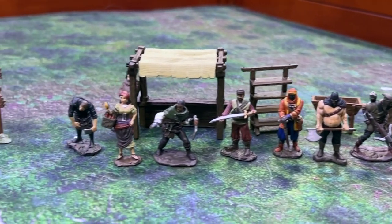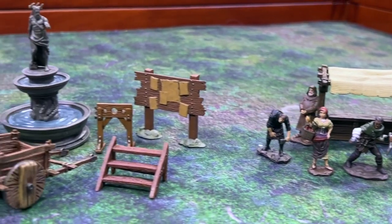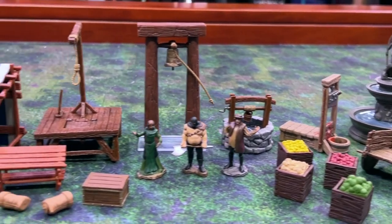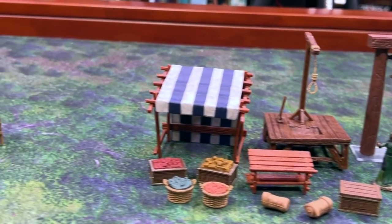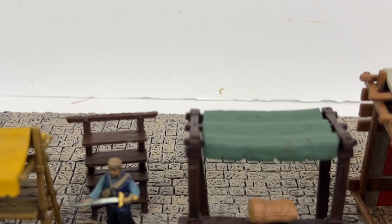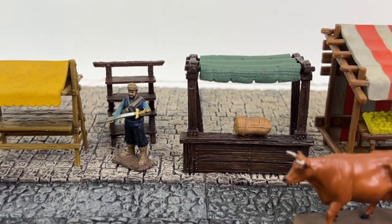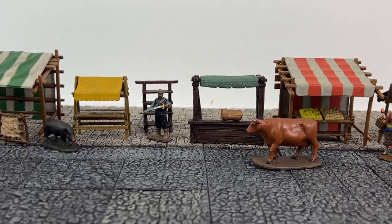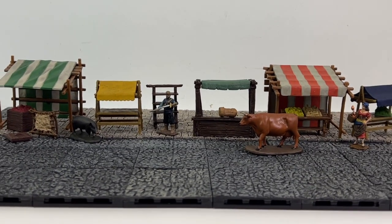The Merchant set primarily focuses on those town folk minis, with 10 in total. Merchant's Row here stands out for those various nice stalls and tables. They all complement each other very nicely, as you can see. If you are shopping around, Amazon has the Marketplace and the Merchant sets on sale for $30 and $35 respectively right now, which is a pretty good deal. If you like Scatter Terrain, don't forget about those older sets — we'll have all the links down below.